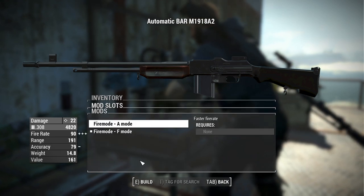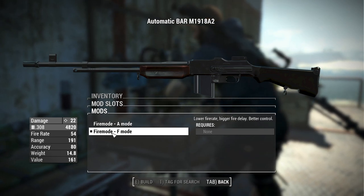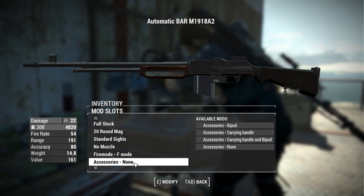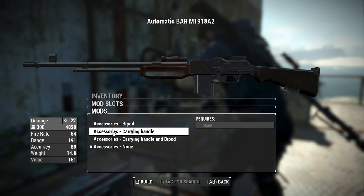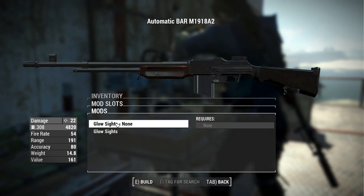There are also different firing modes — 'A' gives you an increased fire rate, and 'F' gives you a slower fire rate but better control, more closely mimicking the original BAR fire rate. For accessories, you can add a bipod, a carrying handle, a carrying handle and bipod combined, or opt for none.